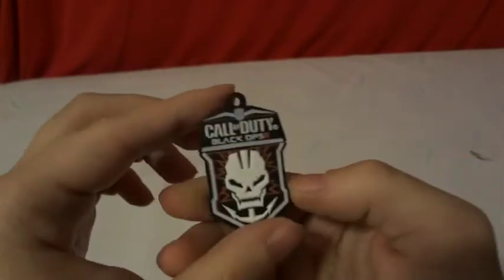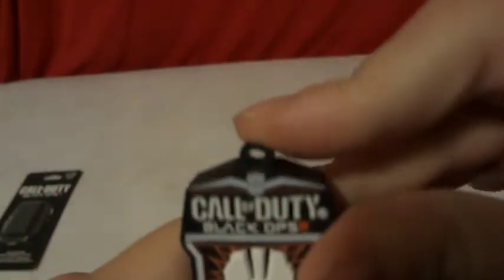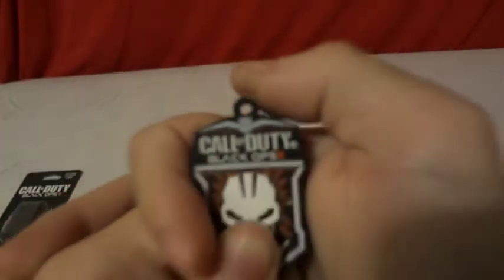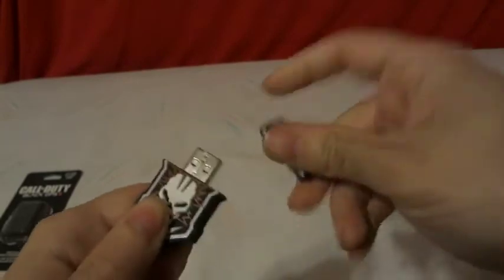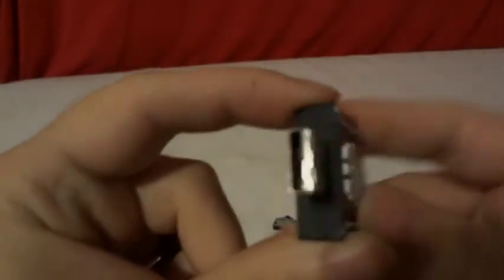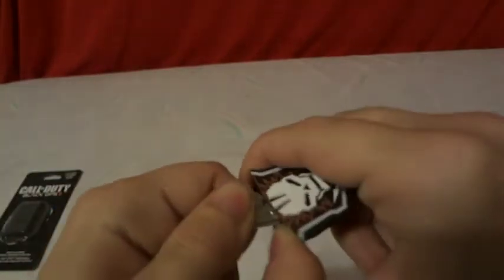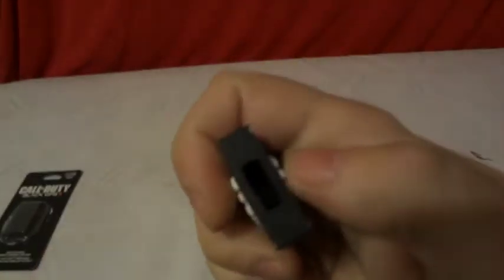It has the symbol on both sides. As you can tell, it is made out of a rubbery plastic kind of thing. And this one opens up just like this — you take the top off. Here's the USB flash drive. Yes, you can take the flash drive out. It's squishy as you can tell.